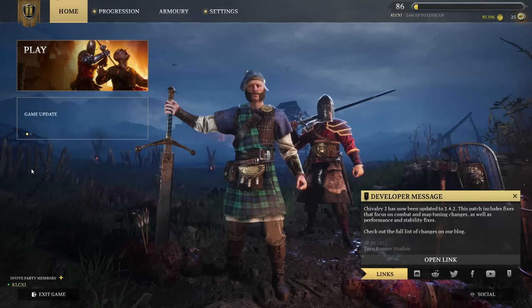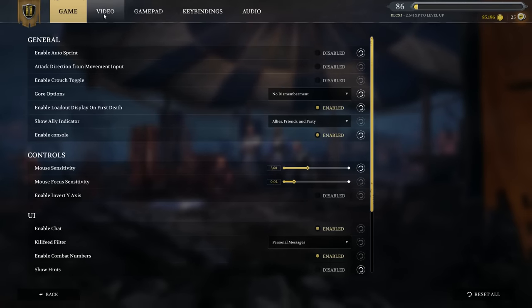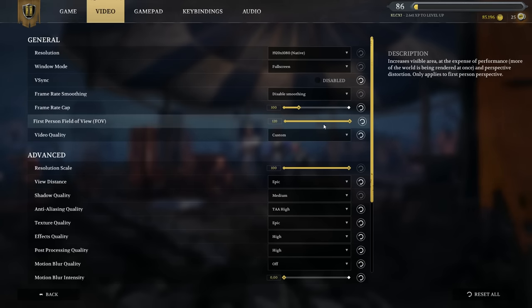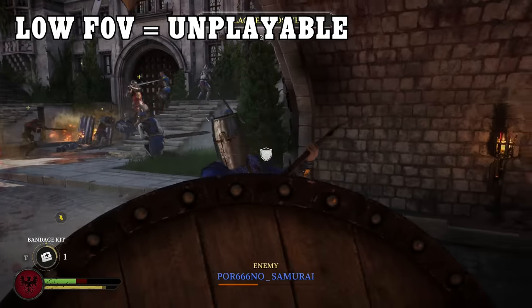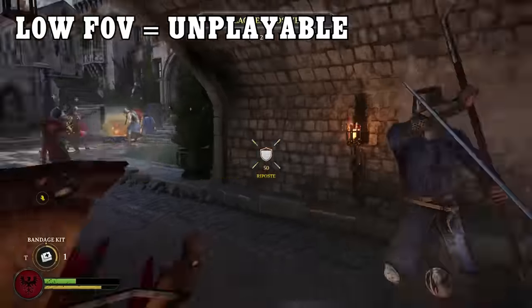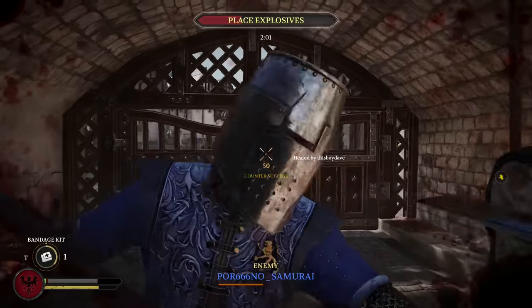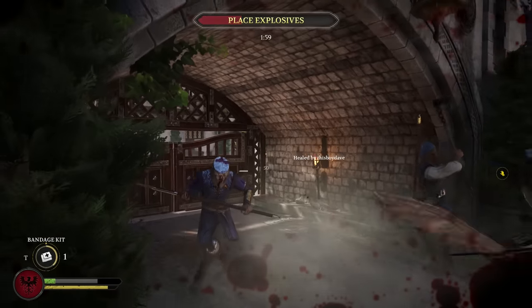The very first thing you want to do after you boot up Chivalry 2 for the first time is to go into options and max out your field of view. While in many other games field of view is often just a personal preference thing, in medieval slashers more FOV is simply better. It is absolutely crucial to see your opponents at your sides to be able to defend against their attacks.